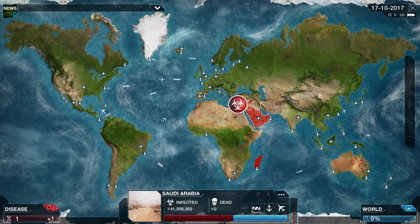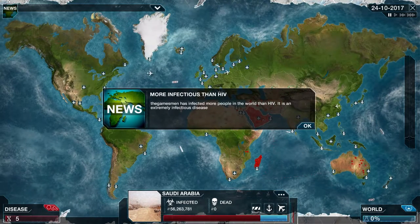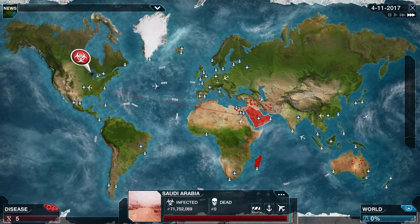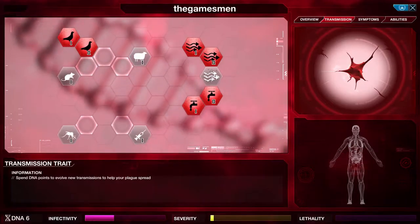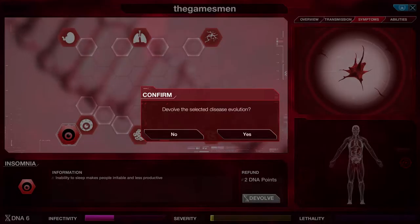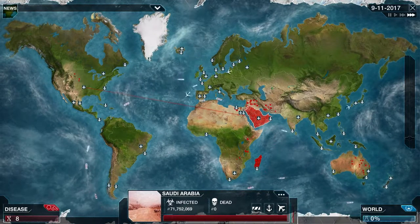Saudi Arabia is fully coming on now, and we're starting to get other countries happening — thanks to the birds. And as you can see, there's a plane going across, which means it's flown across with someone on it. You definitely don't want to click OK if it's mutated — go to your virus, symptoms, find the mutation, and de-evolve it. You basically do that until everything's infected — you just don't want any mutations at this stage of the game.